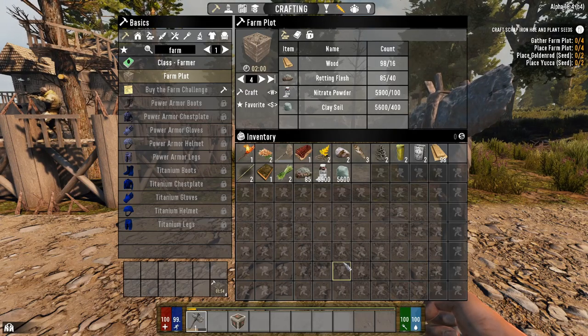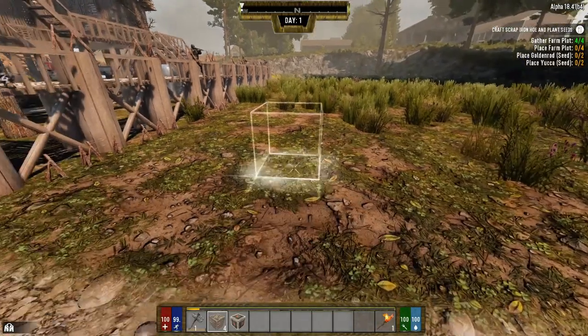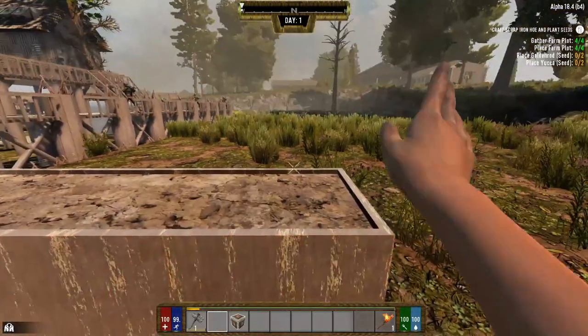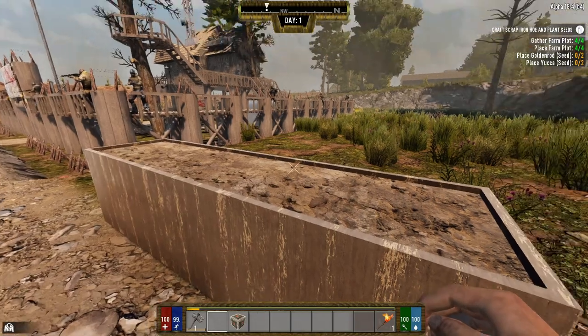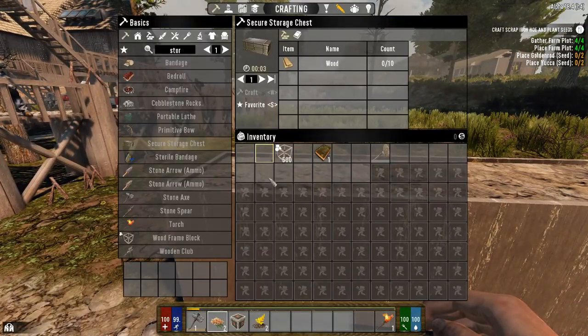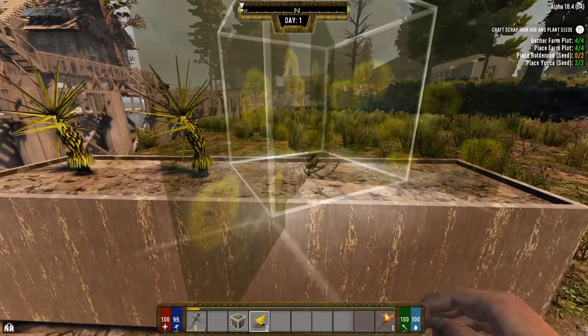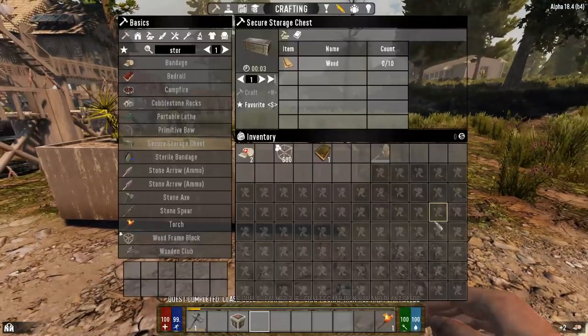Alright, we're back. Farm plots are made. We're going to go ahead and put these four farm plots down. I'm actually going to end up eliminating these - I don't like the farm plots. I don't know why this mod makes you make these; I think it's kind of silly because they're not really what you want to use once you can help it. So we're going to plant these just to satisfy the quest. That takes care of that quest.